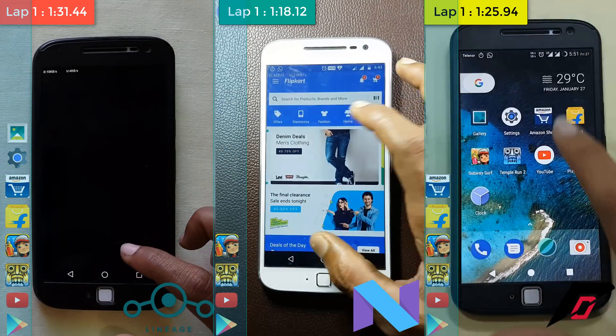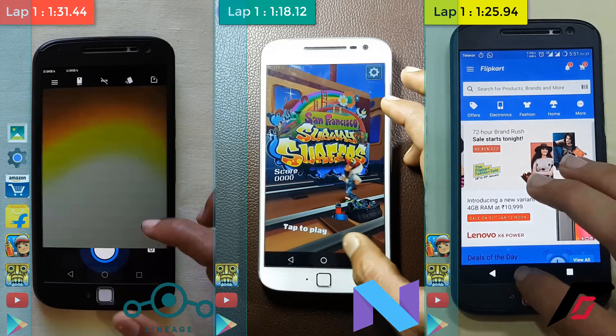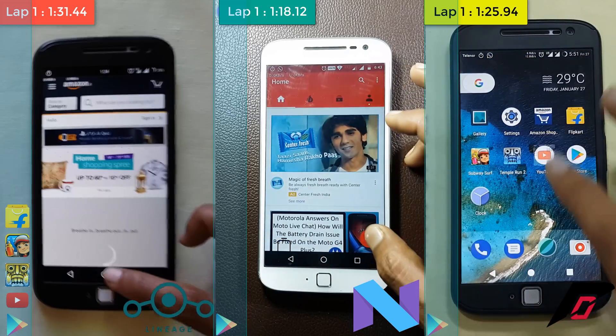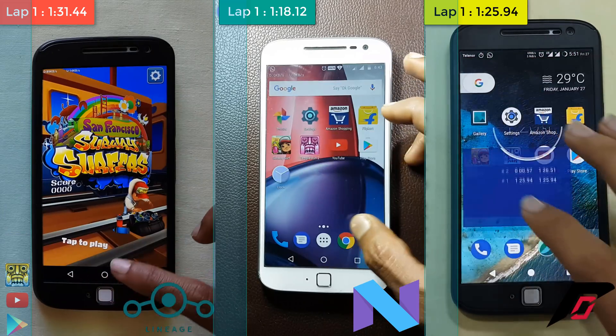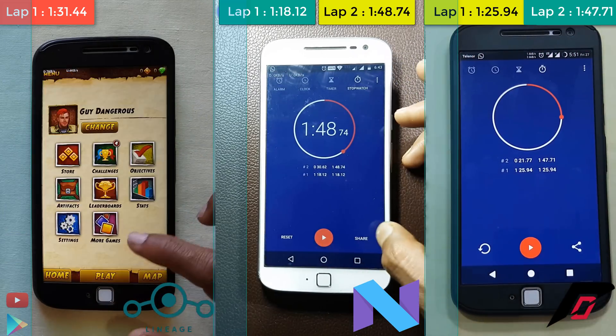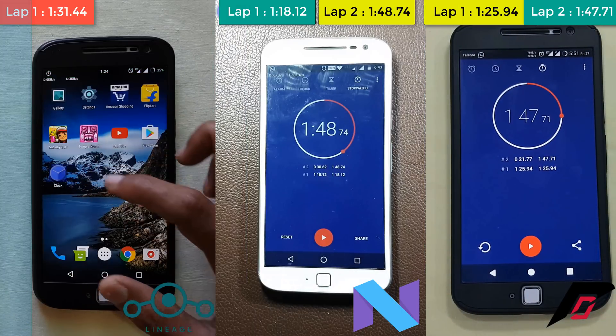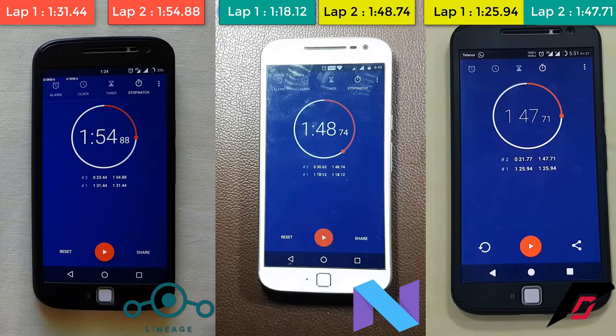Now for the second lap, where all the phones have enough apps loaded into the background. We can see that all the apps are in the background of all the phones, but because of the initial lead, the Resurrection Remix and the stock ROM are ahead. We can see that the Resurrection Remix has beaten the stock ROM by just a split second, so we can conclude that the stock ROM and the Resurrection Remix ROM are almost equal, followed by the Lineage OS which was at 1 minute and 54 seconds. In the end, we can say that the Resurrection Remix ROM is almost as efficient and equal to the stock ROM — it can keep apps in the background as well, so it is great.